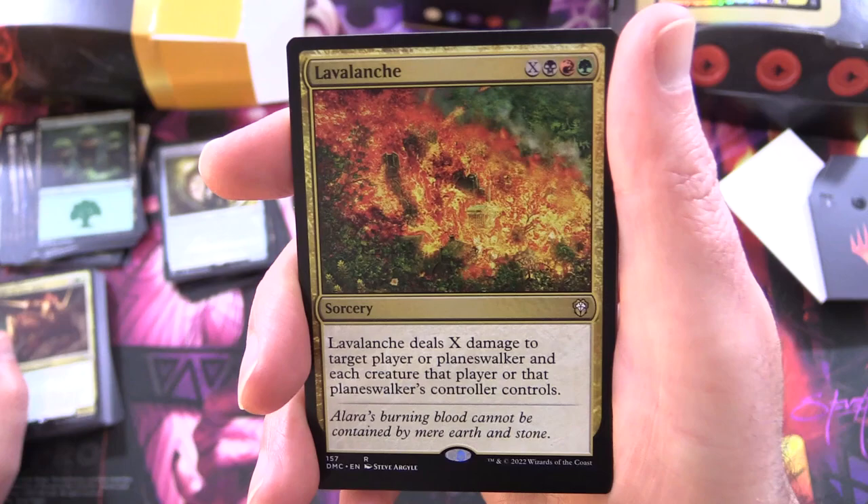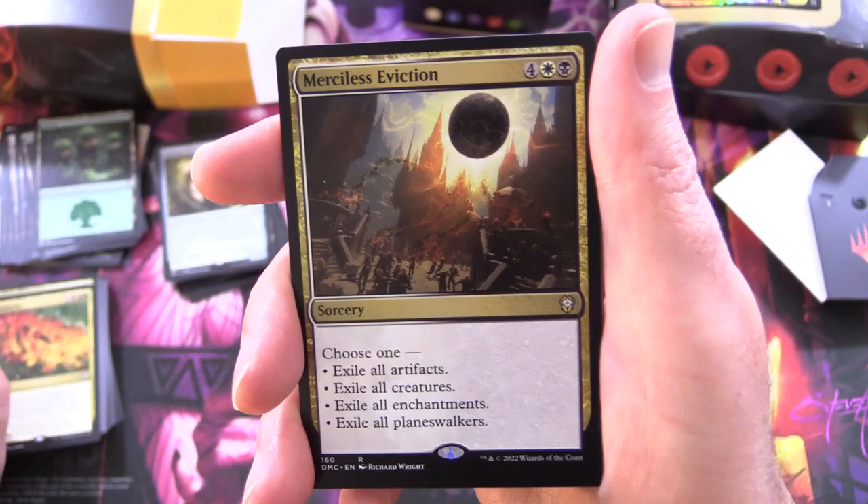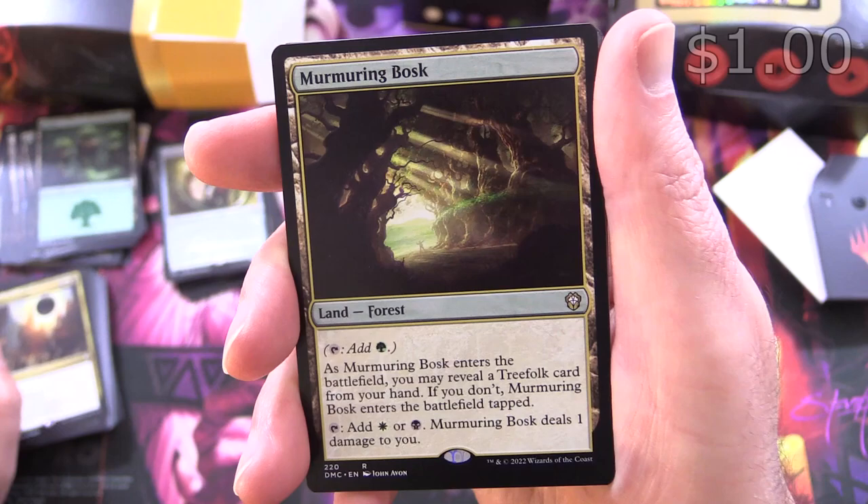Lava Lanche: sorcery for X, black, red, and green — deals X damage to target player or planeswalker and each creature that player or that planeswalker's controller controls. Merciless Eviction: sorcery for six, choose one — exile all artifacts, all creatures, all enchantments, or all planeswalkers.